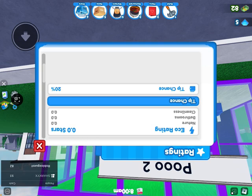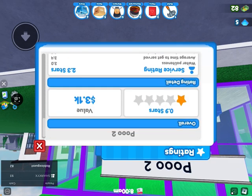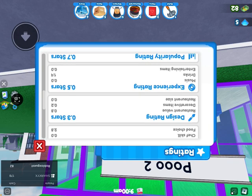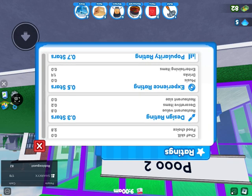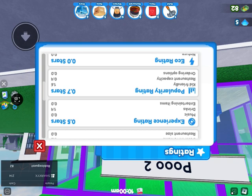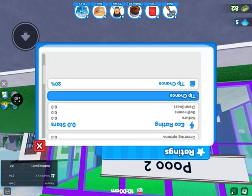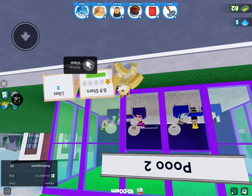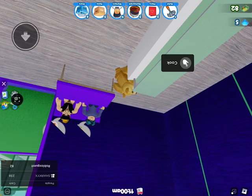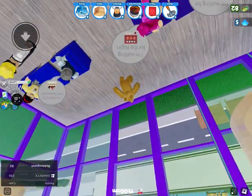Okay, this is mine. Tip chance 25. Experience rating 0.5, popularity rating 0.7, echo rating 0.0, tip chance 20. Okay, this is mine — we're going to make a part two straight away. Yep, goodbye!